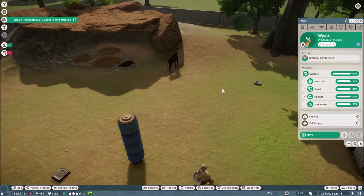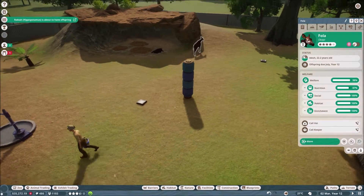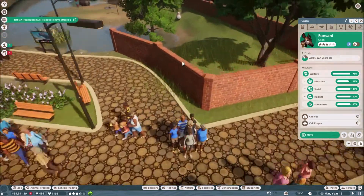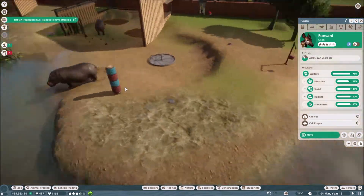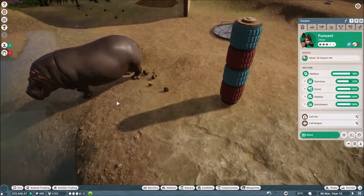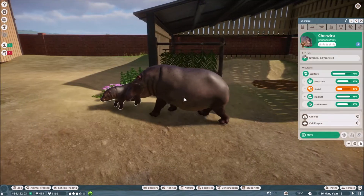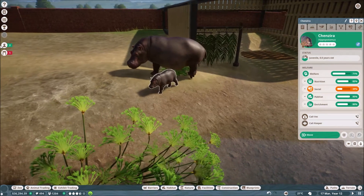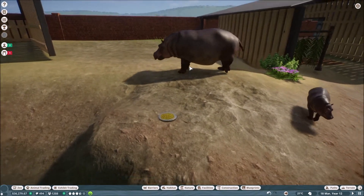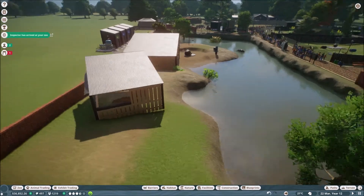We have a couple of these guys - I think they're called okapis. There are two of them, and every time they have a calf and it ages up I need to get rid of it because they don't like having relatives in the enclosure. Oh, someone's about to have a baby! And the game has poop in it - yes, that's poop. We have a little baby hippo - Chanzira. I'm letting the game auto-generate names because honestly I could create names till the cows came home.